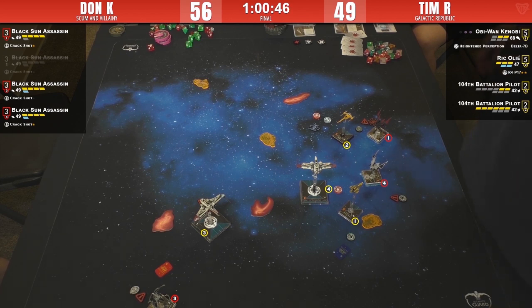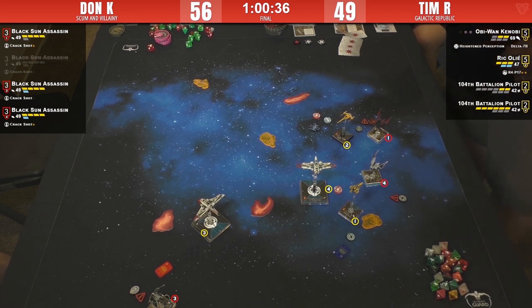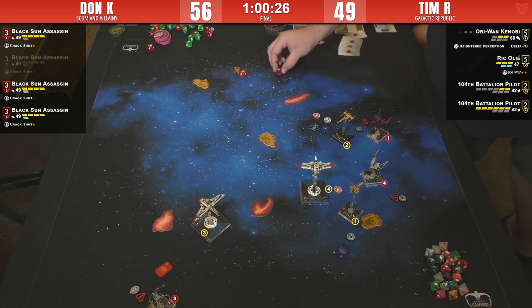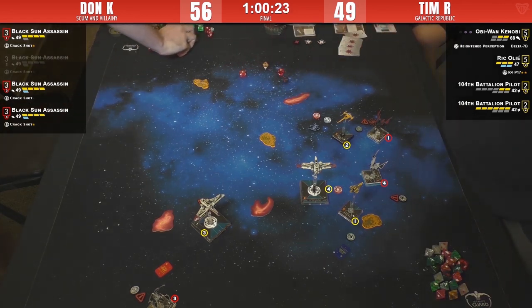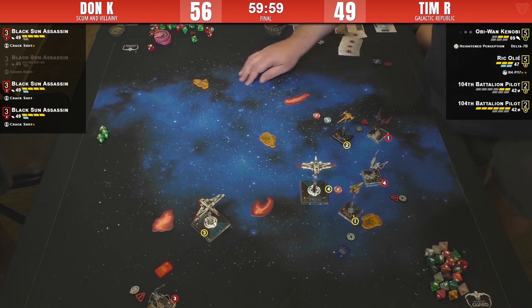Pretty impressive flying — Number One is going to eat some damage. He's got to get lucky. Obi-Wan shooting first — spending force — no target lock — four hits! This could kill a Viper. The overall combo was unlikely to die from just this one shot — were there any crits? Tim is deciding if he wants to use a force token from Obi-Wan to let Rick keep a focus token.